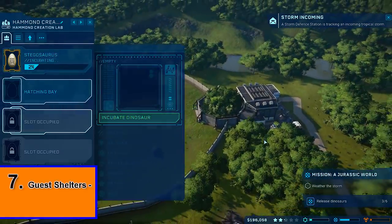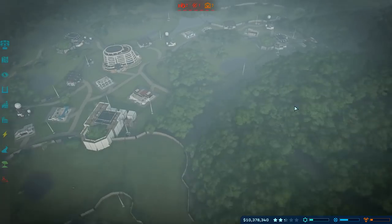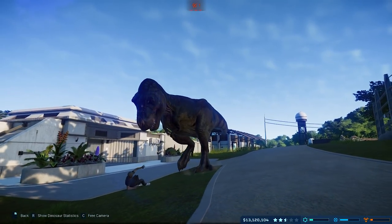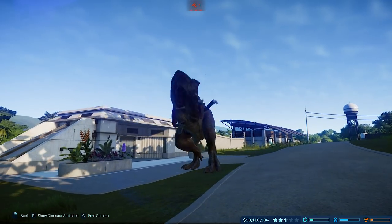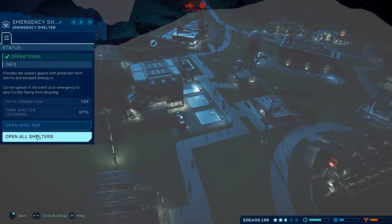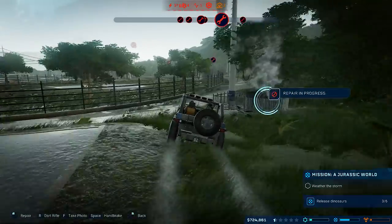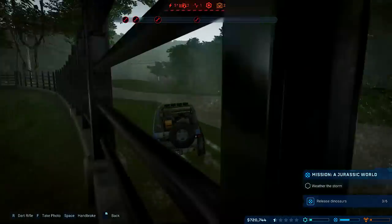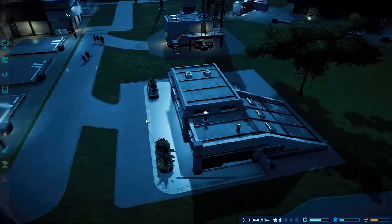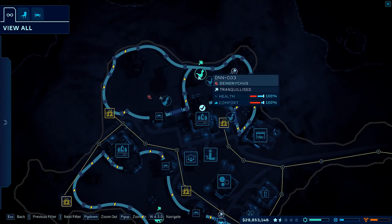The next tip is to open your safety shelters immediately when notified of an incoming storm. Sometimes when a typhoon hits, your most unsettled dinosaurs can get rowdy and if your walls aren't strong enough, this can lead to guests becoming a meal. One thing I started doing was immediately opening shelters as soon as the storm warnings first came in. Most of the time the storm passes with no problems, but for that one time when things go wrong, you can save yourself a lot of stress. Just remember to close your shelters as soon as possible because whilst they remain open, new guests cannot enter your park and your shelter protection rating will slowly drop.